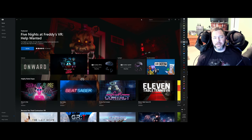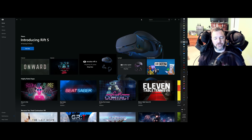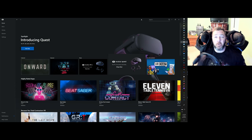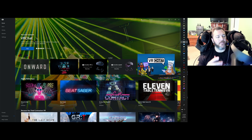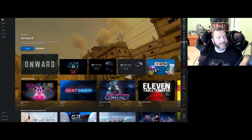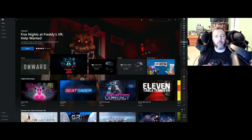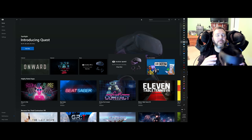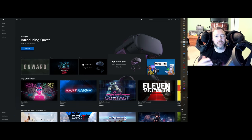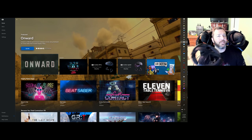Cutting out the speakers keeps the base unit price lower, and you can buy accessories separately — which at least gives you the option. For listening to YouTube or movies, the built-in speakers are fine — you hear dialogue clearly — but they're very tinny, so you won't get good engine sounds or immersive explosions. You will want to look for an alternative.